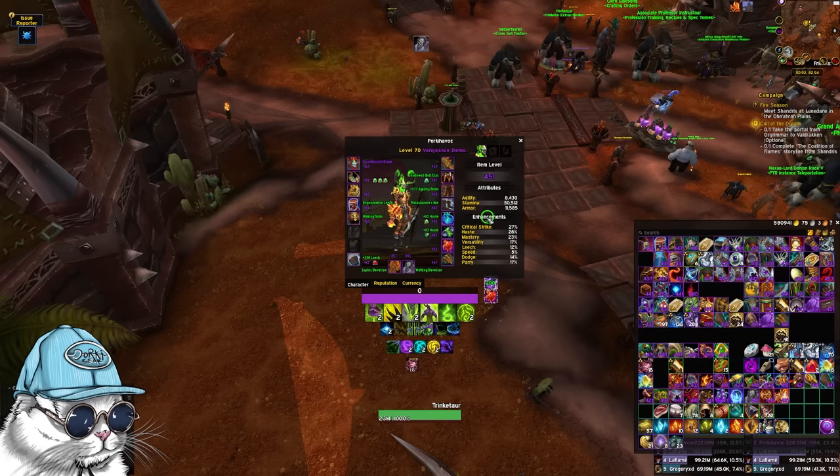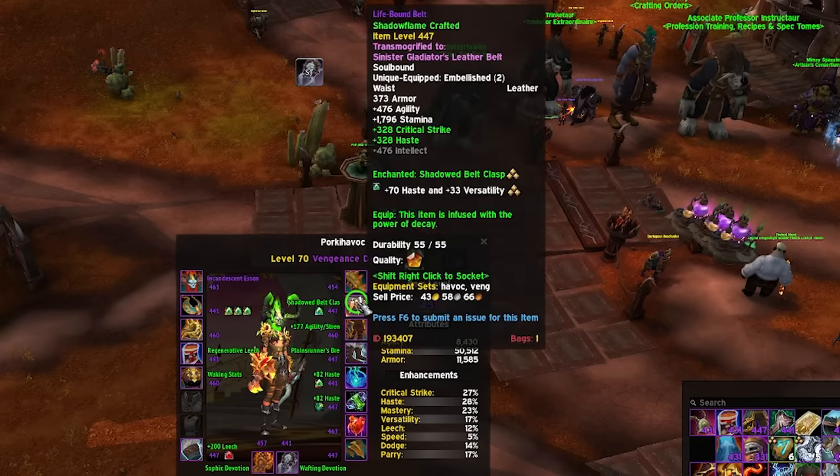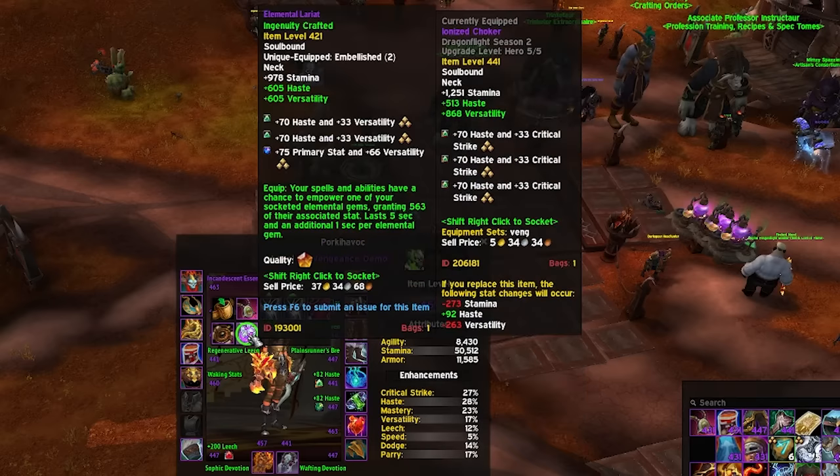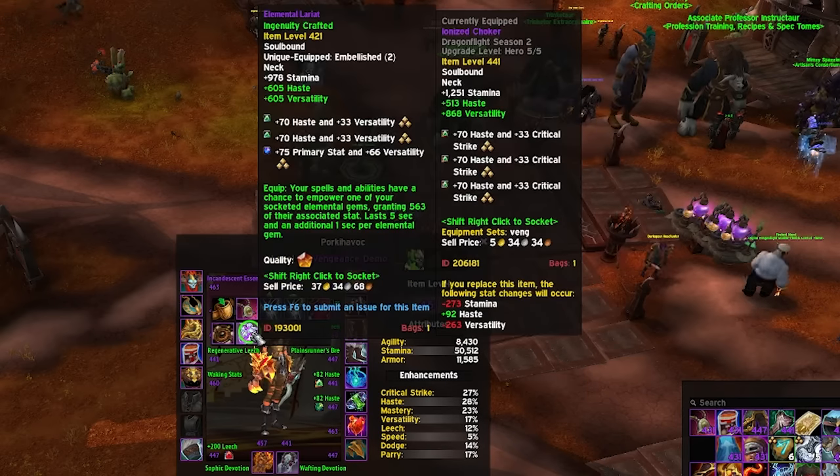As for Embellishments, you pretty much go for the same thing. Go for Slimy Boots, and you can go for the Toxified Patch. Then, once you have a lot of sockets, you can go for Elemental Lariat over the Toxified Patch. Elemental Lariat just gives you a bunch of stats, and it scales based off of the number of sockets you have.